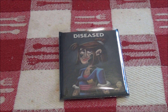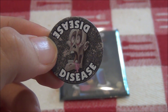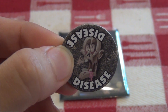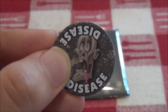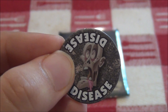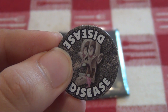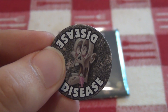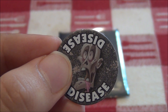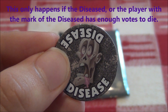Now that the vampires and the Renfield have done their night action, the disease will wake up and give another player on her left or her right a mark of the disease. Anyone who votes to kill the disease or the player with the mark of the disease will end up losing the game. The disease or the player with the mark of the disease will still die if they get enough votes. This means that if a vampire does not point at the disease or the person with the mark of the disease, they will still win because a villager has been killed.